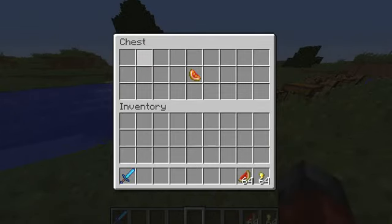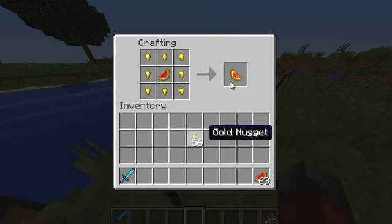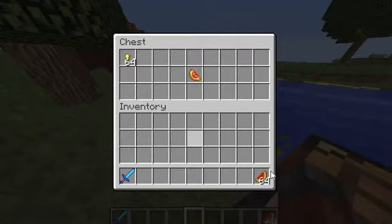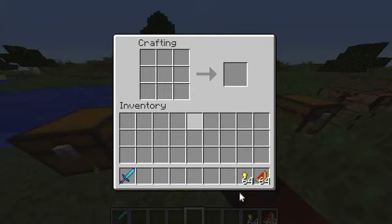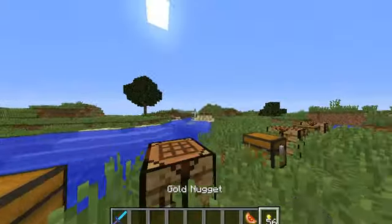So this is how you make a glistening melon. You put the melon here and you put the gold nuggets around it. Remember, this is 1.11.2. So you don't put only one — you have to make it all around. Put those back in there. Probably should have made that to actually show I'm not editing. Boom. Glistening melon.